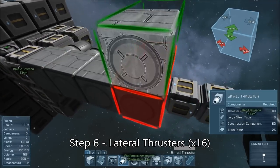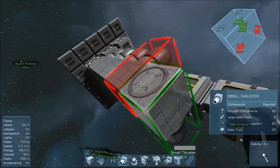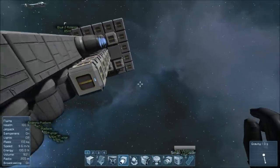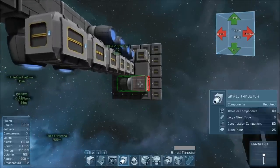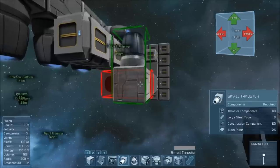Here's where we put our lateral thrusters — four in every direction. Make sure you do them exactly like this. You want as much space as possible between the thruster's tip and the opposite edge of the cross-section of the vehicle. Also make sure you place the opposing pairs like so, so that the gyros can be safely built on the spine later.